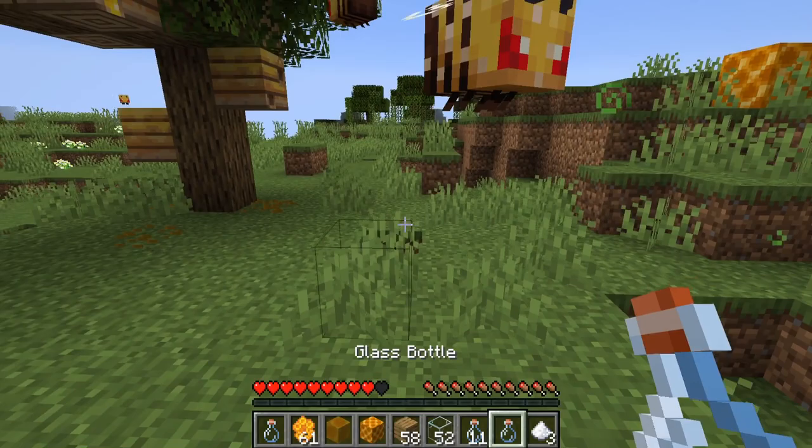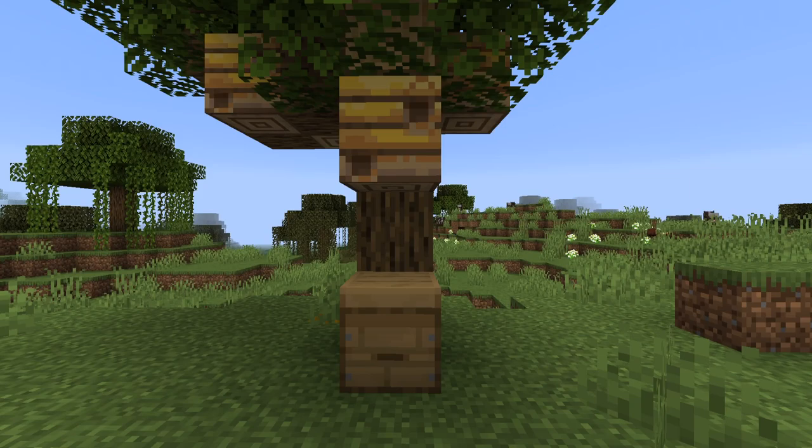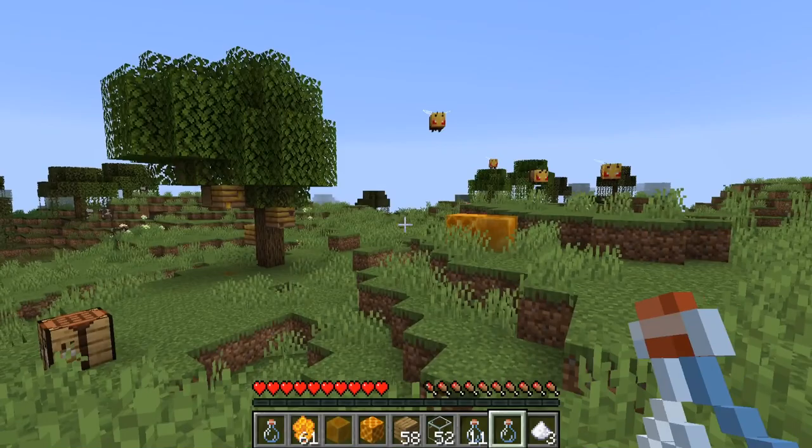Bee hives and bee nests don't really have many differences. The main difference is that a nest is a naturally occurring spawn, while a hive is the version you craft yourself using the honeycomb. The hives can be crafted to make a colony of bees to farm for honey and sugar processing. This can be a really beneficial food source in survival mode.